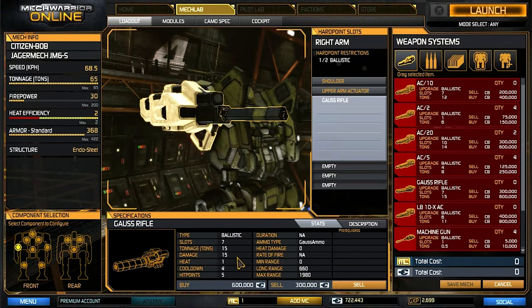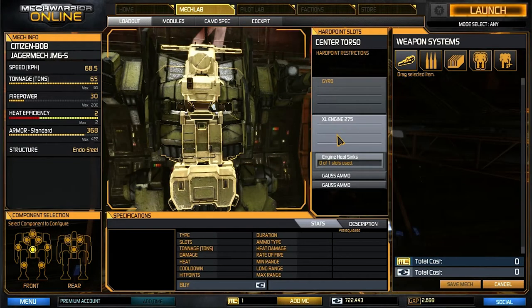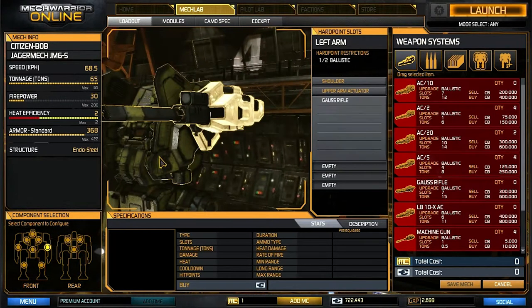They still have an excellent range, fairly high damage, and very low heat. We do actually have double heat sinks on here, but that really doesn't matter — I have it on for other builds. We have an extra large engine that makes us a little bit more vulnerable, but we're fairly quick and it allows us the extra tonnage to mount these two 15-ton gauss rifles.